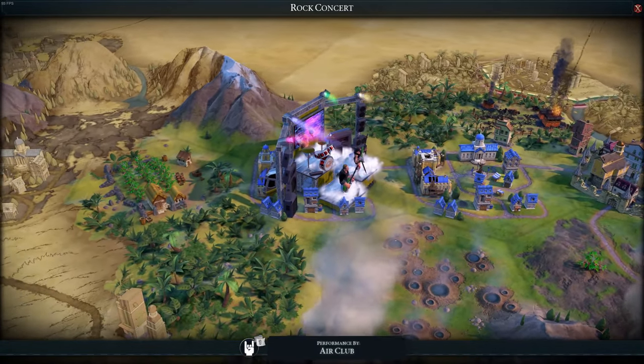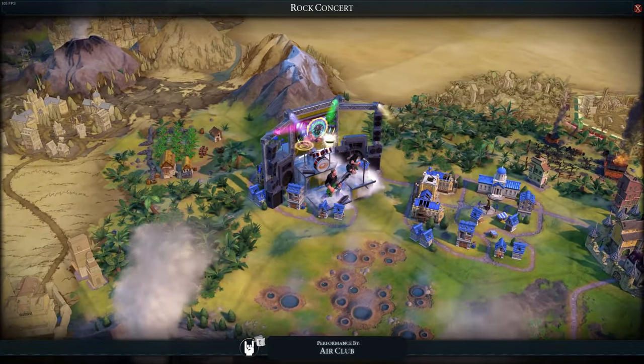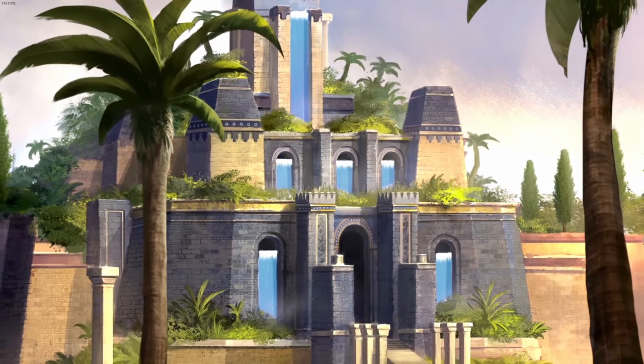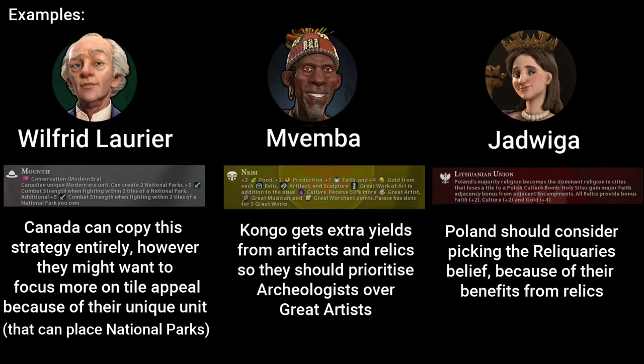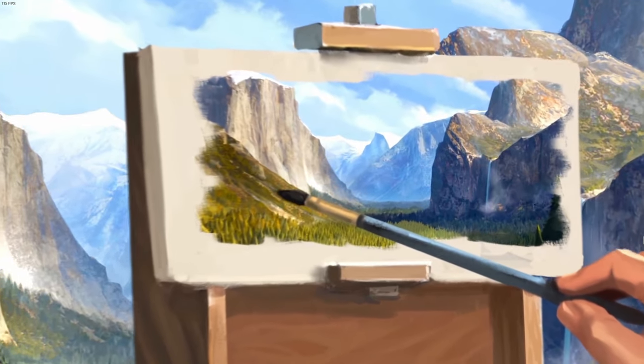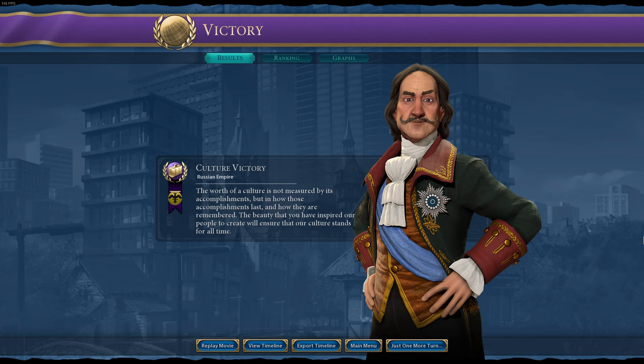So after a couple more turns of sweet guitar riffs and some more RNG, culture victory is ours. You can win the game just as quickly with any other civ geared towards culture, just make sure to alter this strategy based on who you're playing as. Hopefully after this video you'll have a general idea of what to do when going for culture. See you guys in the next one — peace out.